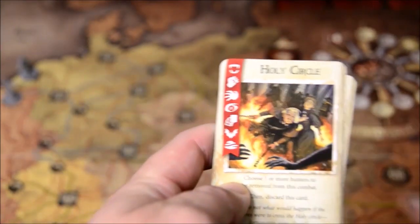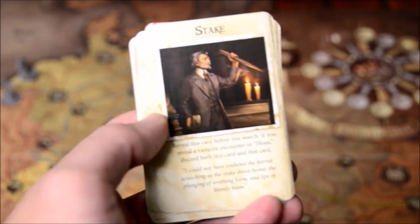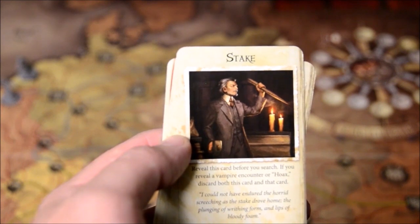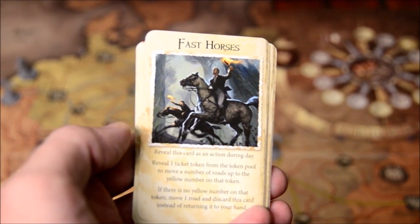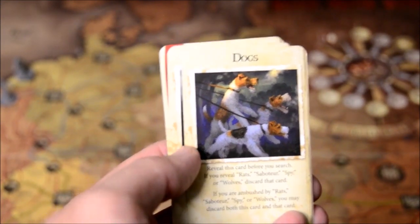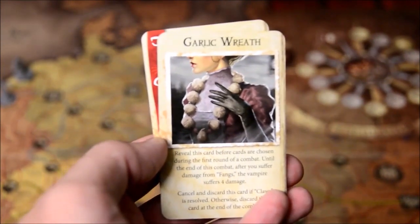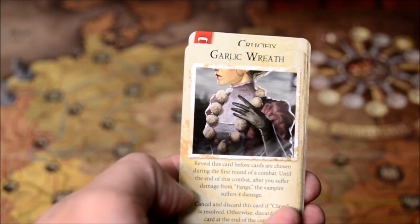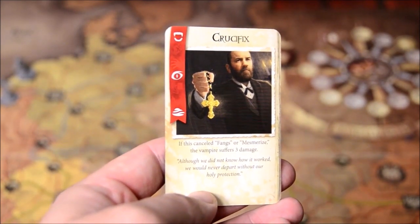Item cards include: Holy Circle (remove hunters from combat), Stake (discard a vampire or hoax card before searching), Fast Horses (move additional roads using a ticket token), Rifle (vampire suffers two damage), Knife (vampire suffers three damage), Dogs (immunity to rats, saboteurs, spies, and wolves), Garlic Wreath (when you suffer damage from Fangs, the vampire suffers four damage), and Crucifix (if it cancels Fangs or Mesmerize, the vampire takes three damage).